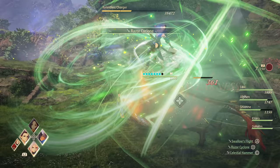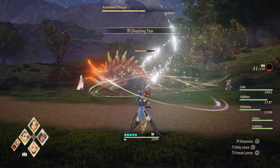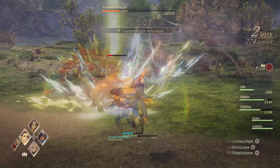First up we have Rinwell, who is a mid to long range magic caster. From this point forward I changed my team's tactics to not attack, so you can get a better feel for each character. Many of her ground-based spells require charging, but hit very hard and usually in a large AoE. Her aerial arts are a bit faster, since they don't require any charging time.